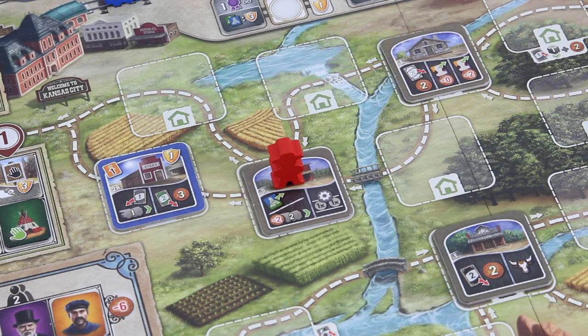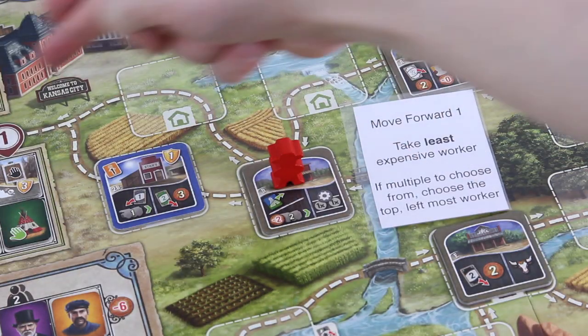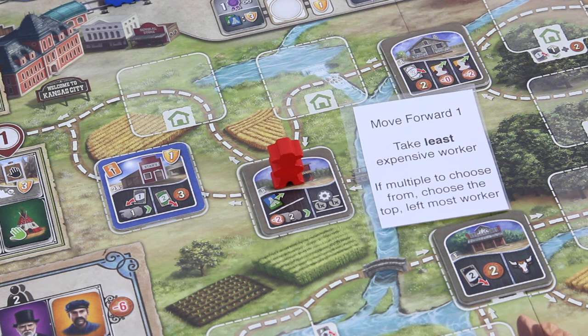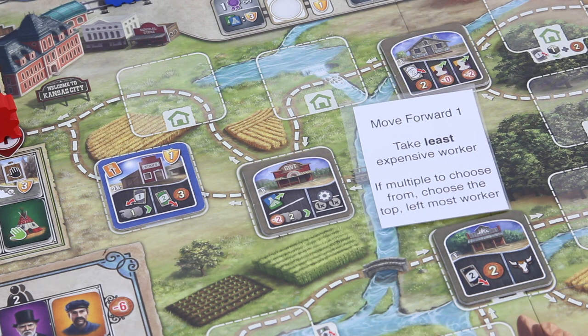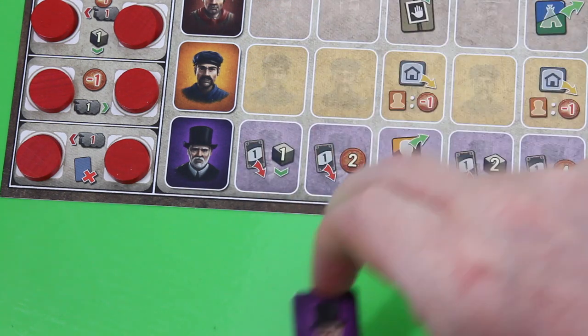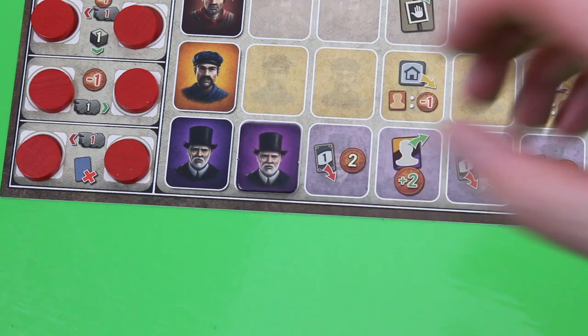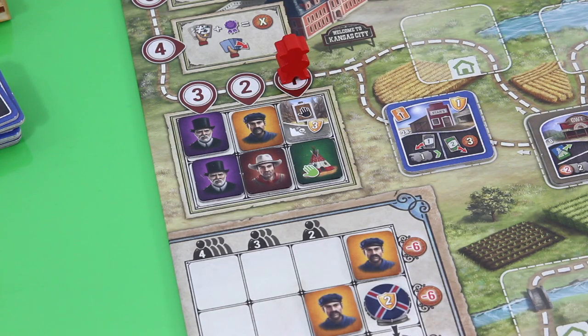Back to Briscoe's turn - he moves forward one space and now makes it to Kansas City. He won't go over my building since the shortest path avoids it. We'll still do the complete card actions. The timing isn't entirely clear but I'll do it before normal Kansas City procedures. So he takes the least expensive worker - if multiple, the top leftmost - which is the engineer, placed on his player board. A normal player would get the benefit, but he doesn't care about that though he can use workers to claim station master tiles, which is really important for Briscoe.